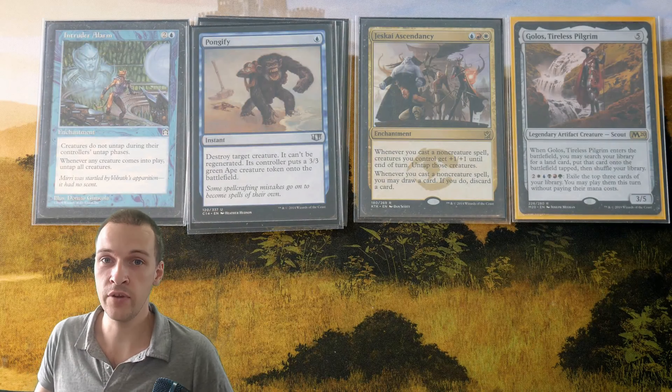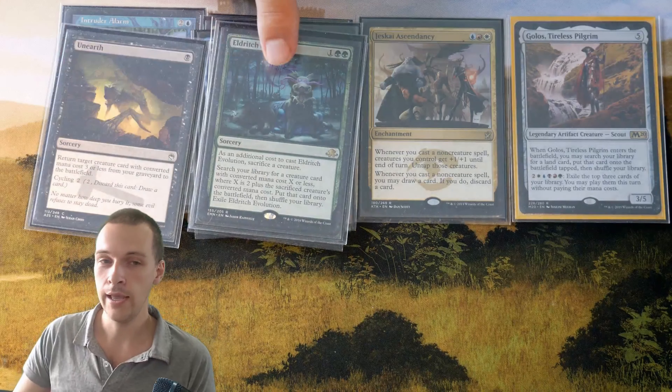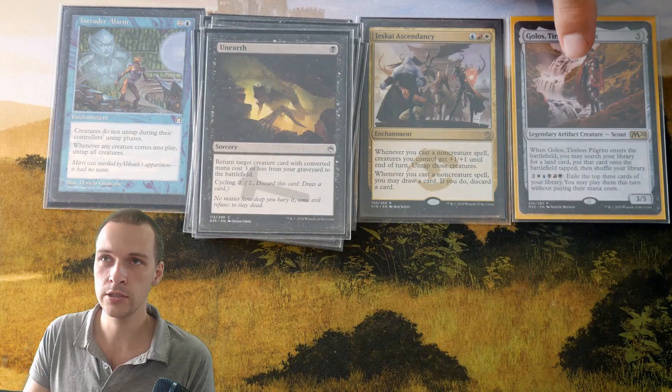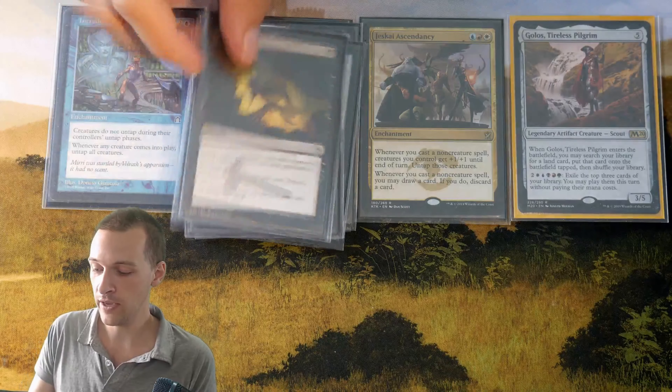The same thing could almost be said about Unearth — you could cycle it if it's useless in your hand. For one black mana, you can return a creature from your graveyard back into play. Most likely we're going to have a creature inside our graveyard. If we're going for the storm run and don't have a creature in the graveyard, Eldritch Evolution could help us out — get that creature into the graveyard, and then we could Unearth. Remember that you don't have to cast the cards the moment you exile them with Gollus — you can cast them this turn whenever you want. So you can have Unearth floating in exile, then draw into Eldritch Evolution later, cast that, put the creature in your graveyard, then cast Unearth and get the trigger.